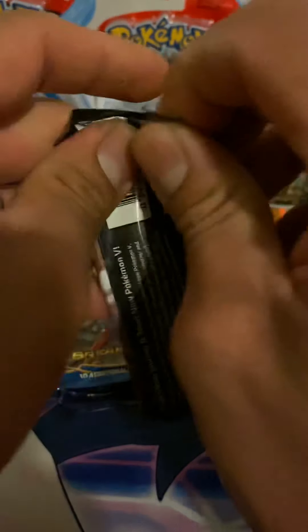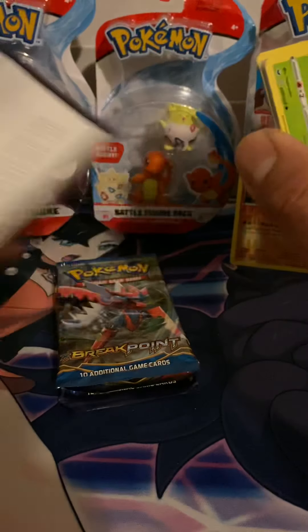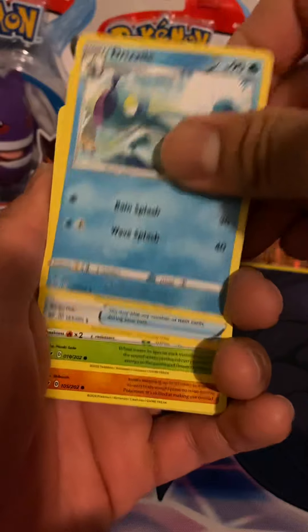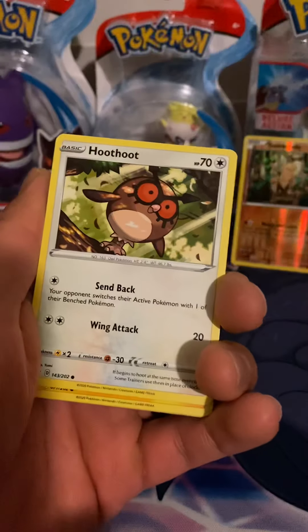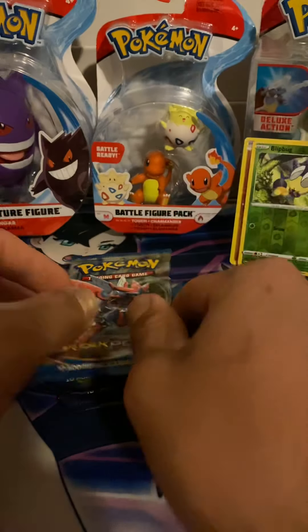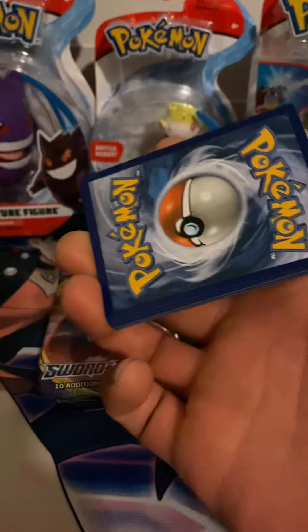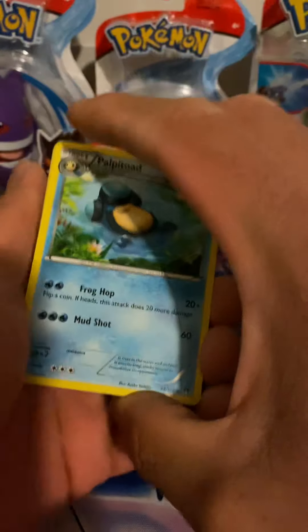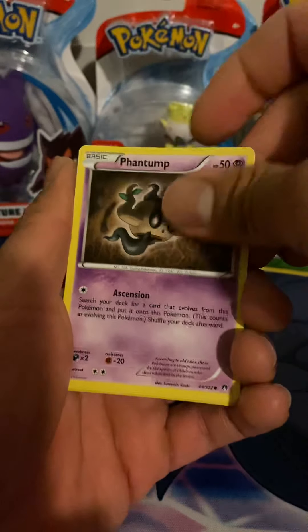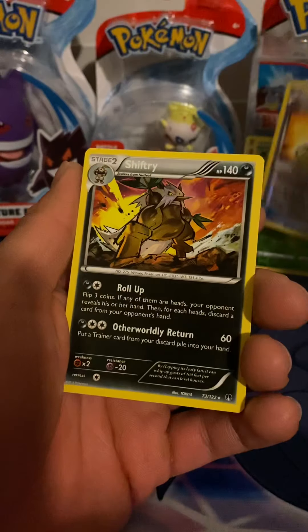Sword and Shield — still on the hunt for some of the trainer cards in this set. Crazy to see that I was finding these everywhere including booster boxes at one of my local card shops. I would see booster boxes for like $120-130 and now they're like $250, which is crazy in like two months. Always makes me think I should just jump on whatever I see. We got a Ducklett, Honedge, Glameow, Phantump, Gibble, a Bursting Balloon, and a Shiftry. No hits yet.